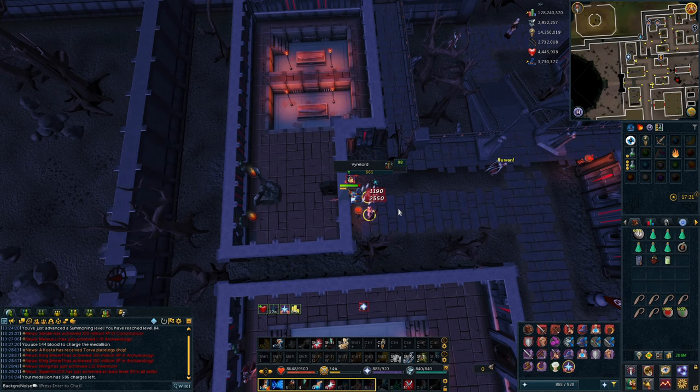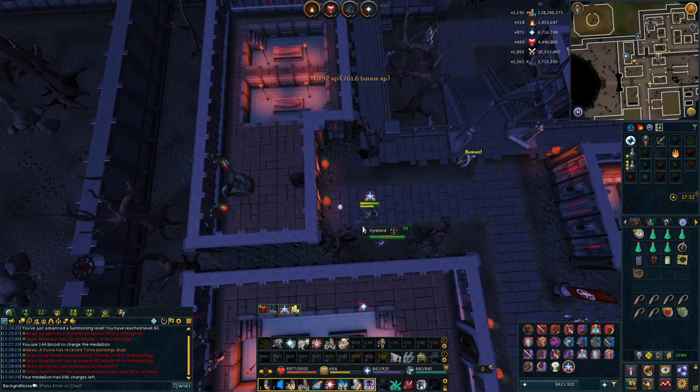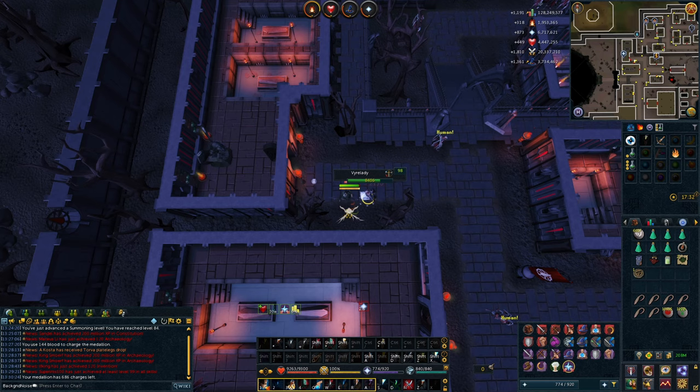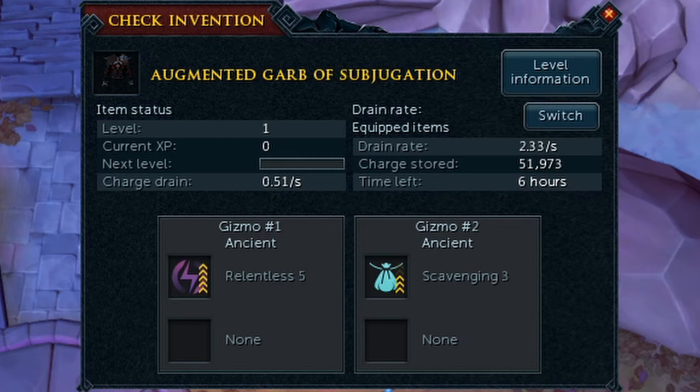Combat Week started and it was fun. All combat skills had double XP, and that included Prayer depending on how you trained it. On Gilded Altars it wasn't doubled, but killing Fiyr Shades with a Sunspear - it was doubled. I came here to kill some Fiyr Shades to level up my Sunspear a bit since it was close to disassembling. While killing them, I switched to Defence to get to 81, because that would get me to 120 Combat. We can now use the Barricade ability with 81 Defence. This did get us 120 Combat, which means with 90 Slayer we can now get tasks from Laniakea. We also disassembled the Sunspear and got 80 Invention. Super lucky - I was able to get Scavenging 3. Not Scavenging 4, but that'll come later. We got Scavenging 3 and Relentless 5, so we're putting those on a Garb of Subjugation.